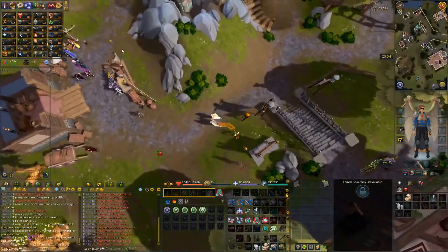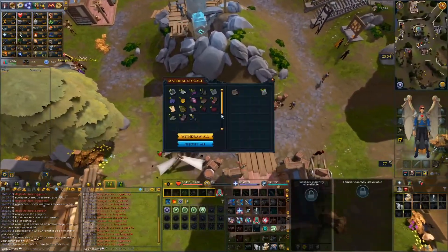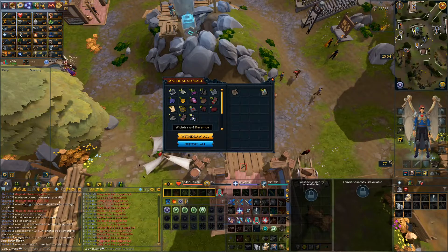That should be enough to upgrade my Matax precision. Here's the storage thing — I didn't scroll down. It unlocks this stuff, which I'm guessing you'll need for the newer dig site areas. This is getting pretty full — there's only like one line plus two extra left.